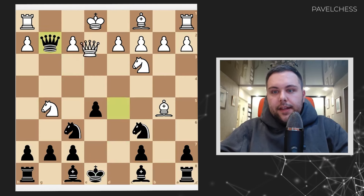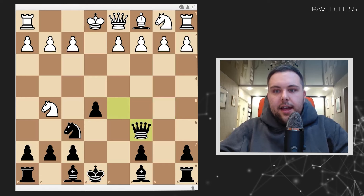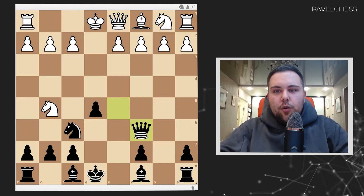Returning back, knight c3 is not a good approach, and the main line is bishop takes c6, queen takes c6. And here the situation is already interesting. What could be? Castle short looks logical, and queen f3 looks logical.